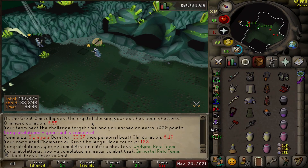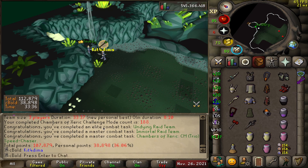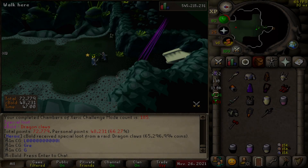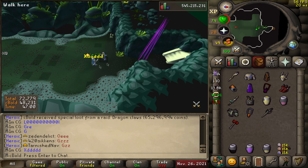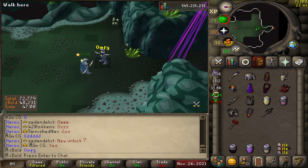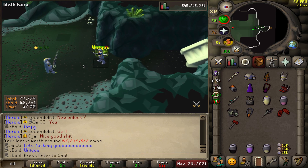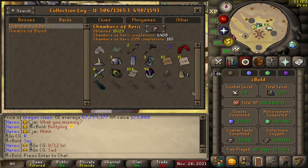Now we head off to Chambers of Xeric again. There was a clan event — a CM competition trying to see how many raids you can do over a course of like three or four days. We ended up winning the competition, which was really good, and we got a pretty pivotal drop on our account. No way — dragon claws! CG died at the end so he fed me those claws. Oh my god. Dragon claws obtained. Let's go! Huge item for the collection log.